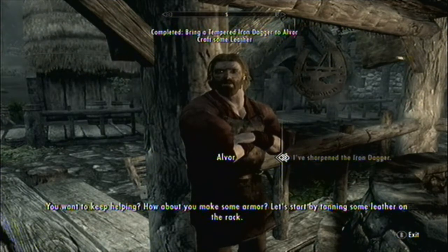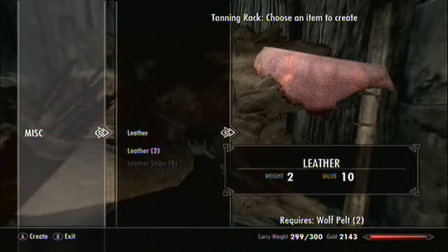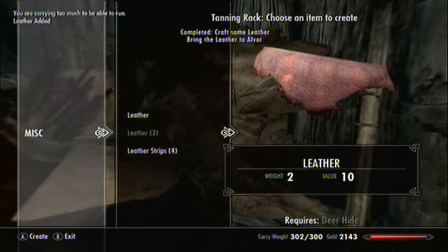'You want to keep helping? How about you make some armor? Let's start by tanning some leather on the rack.' Tan some leather on the rack — goodness gracious, that's a terrible joke. Oops. Leather.